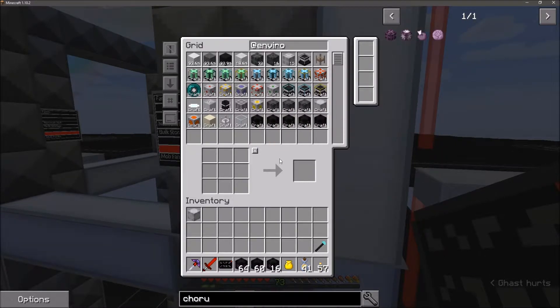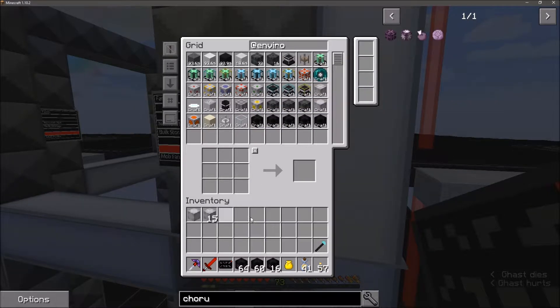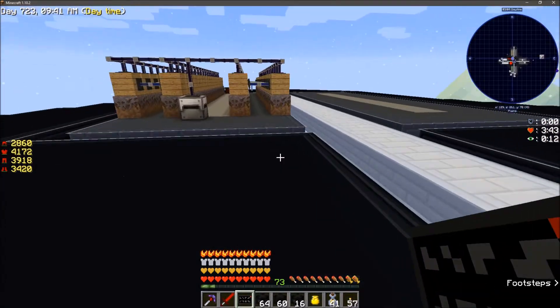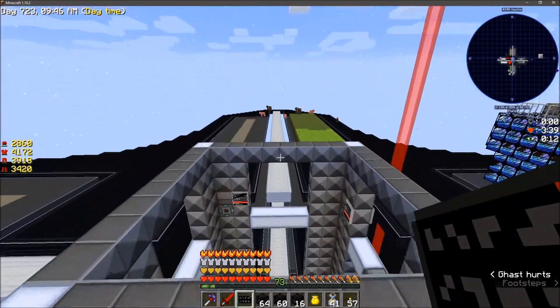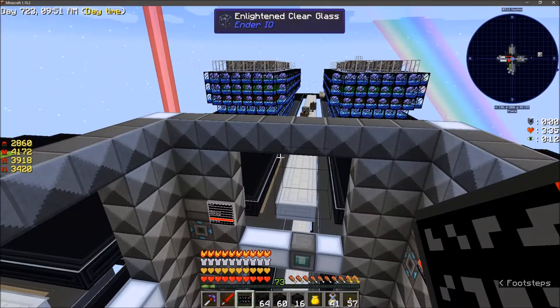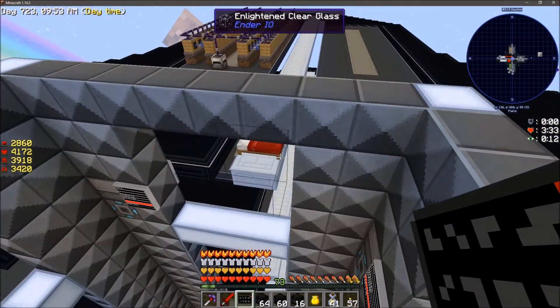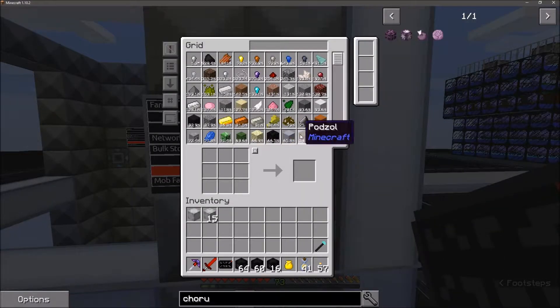I don't know if you noticed while I was out there dealing with the dragon, but there was a portal to take you to an end city. So there are end cities in this pack - I just gotta go find them. Then I can get some purple blocks, so it's not that big a deal.